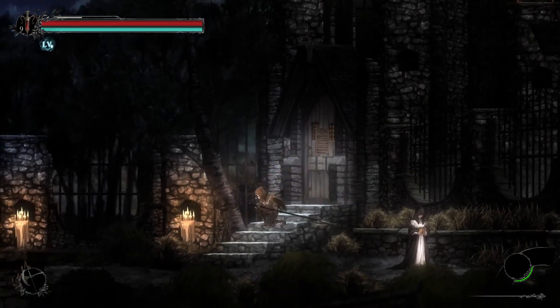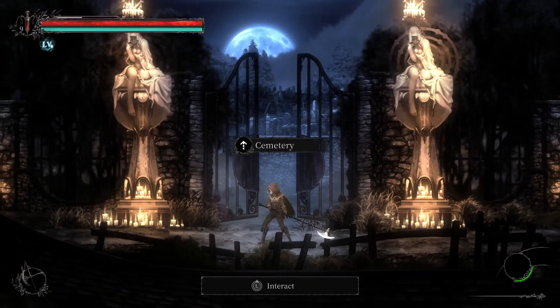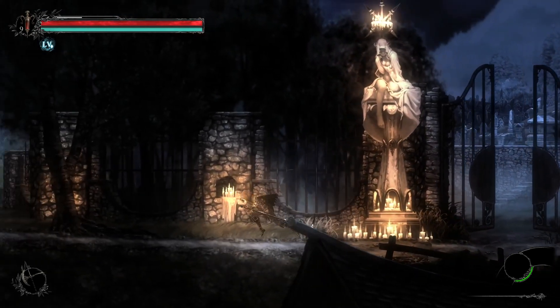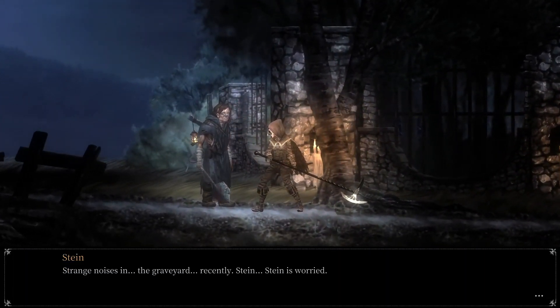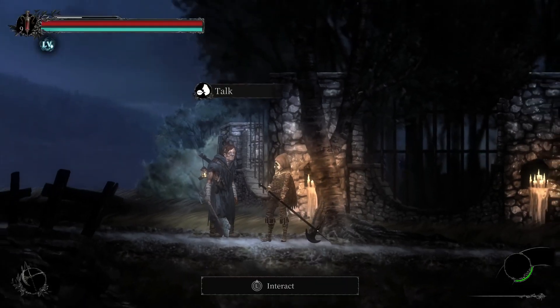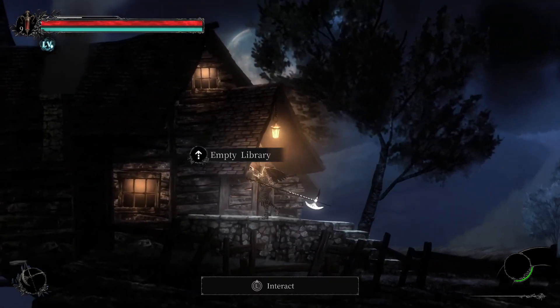Worship is proceeding so I can't go in there yet. I can go to the cemetery though. There's a note about strange noises in the graveyard recently — Stein. Stein is worried — he seems like a Frankenstein-type character, so I picture he talks like that.